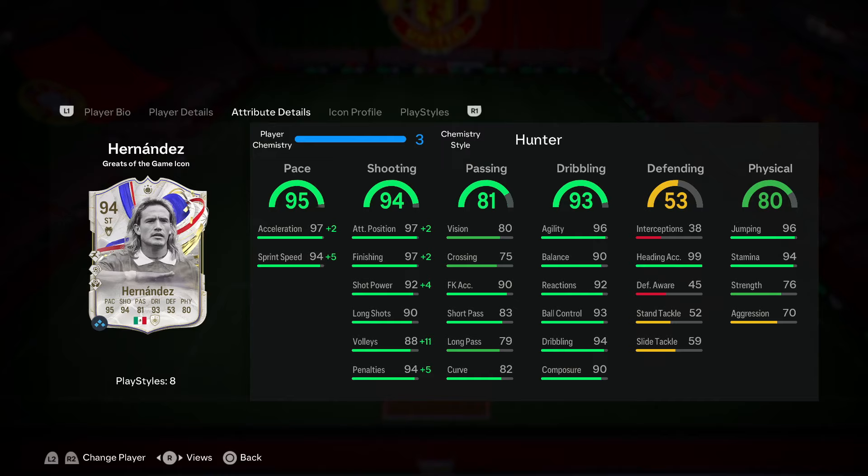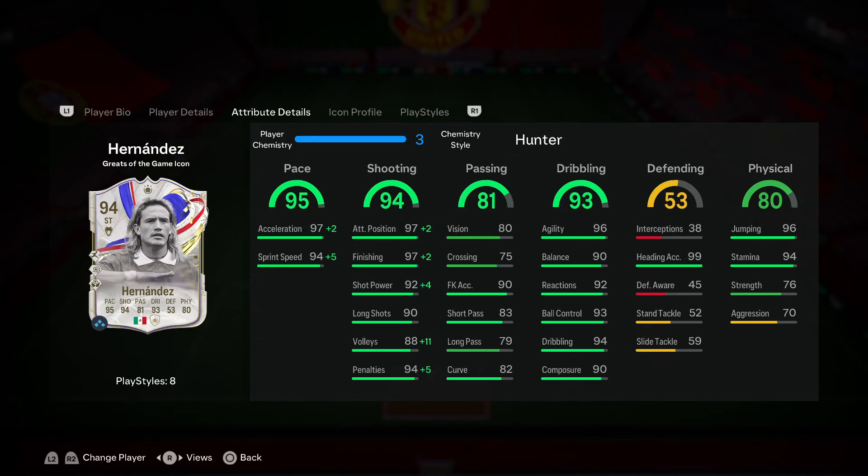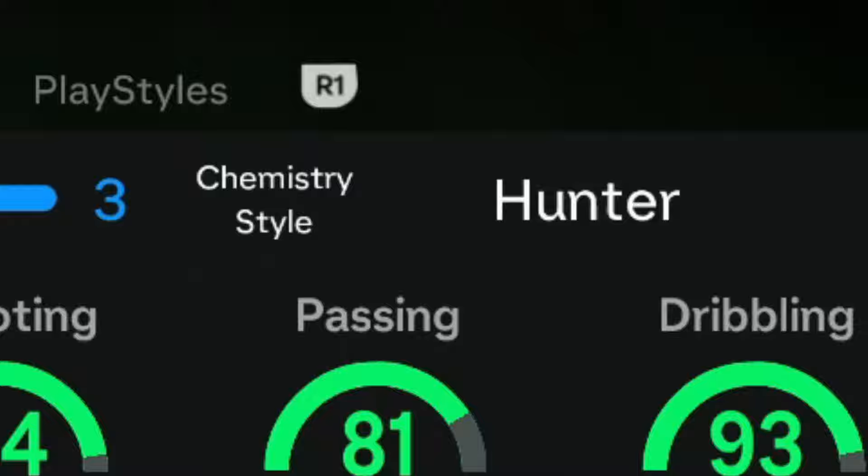When we dive into his game stats, we finally have a usable Hernandez card in this game. I'm definitely drawn to his dribbling since it is at 93. The fact that he is only five foot nine should tell you that Hernandez should be really responsive on the ball. This guy does not turn well in this game — if his elastic dribbling is not shifty, then FC24 is truly garbage.